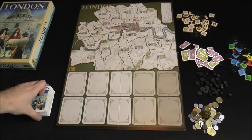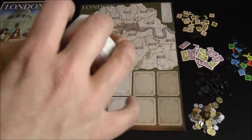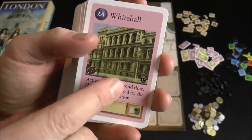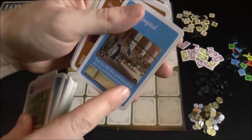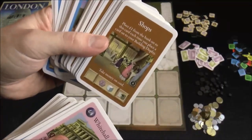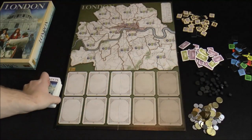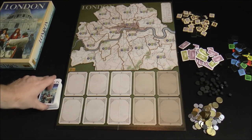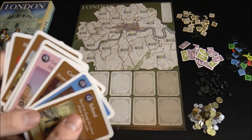The majority of the game is based on playing these cards. They are somewhat randomly shuffled — you can see letters C on some and the top of the deck will be letter A. You take all the A's and shuffle those, take all the B's and shuffle those together, and the C's and shuffle those. Players start with six cards off the top of the deck and then you start playing.